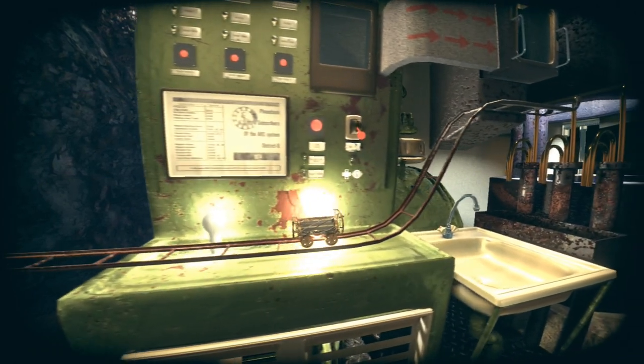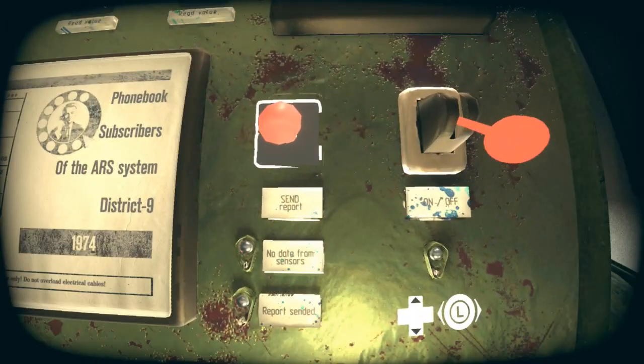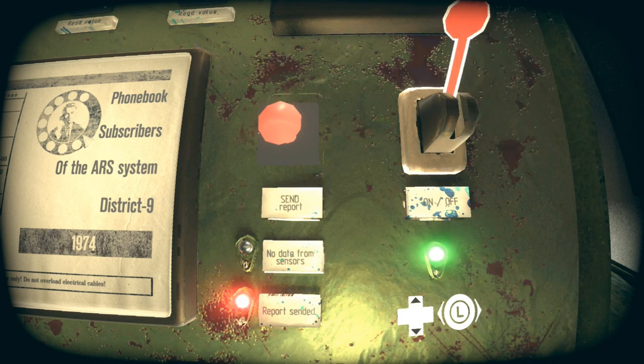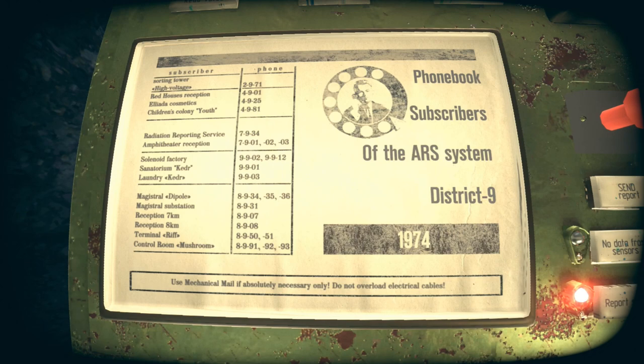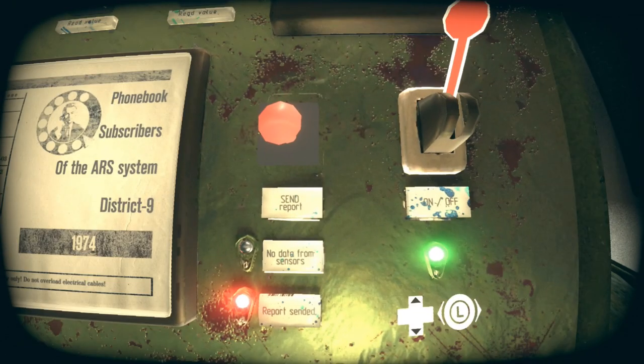Interact with the machine here and flip the lever to 'on' using the left stick up or down. Scroll over to the left side, and you'll reach a section with three red buttons. Hover over the three red buttons and activate all three — the light should turn green. Then scroll back down toward the lever area and press the red button to activate the machine.